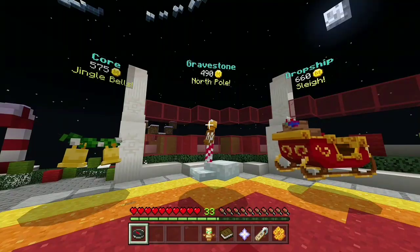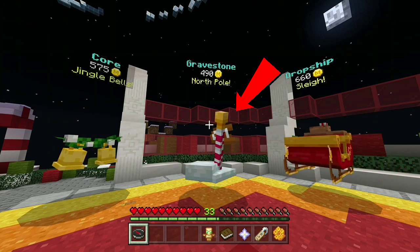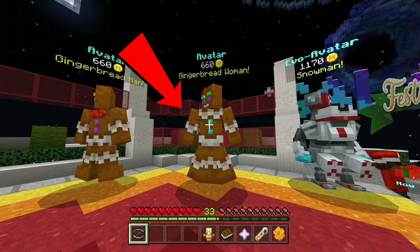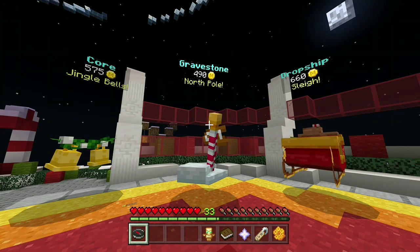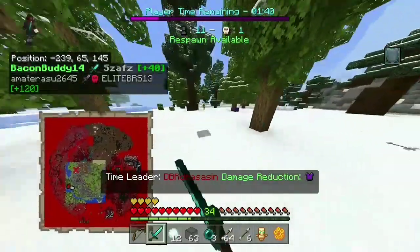The new items in the shop this week are the Epic Jingle Bells Core, the Rare North Pole Gravestone, the Epic Gingerbread Man Avatar, the Epic Gingerbread Women Avatar, and the Legendary Snowman Evo Avatar. The Sleigh Dropship is still in the shop from last week.